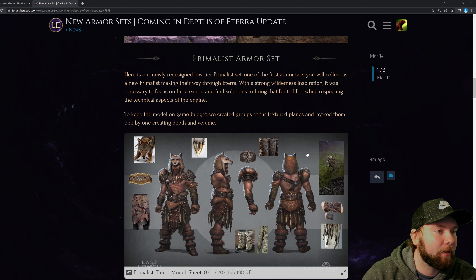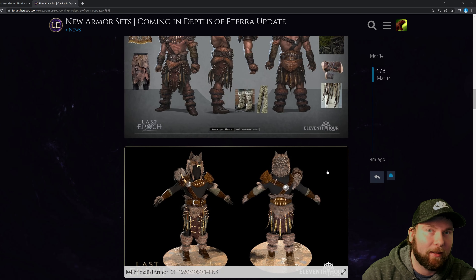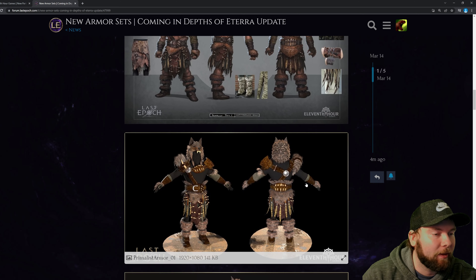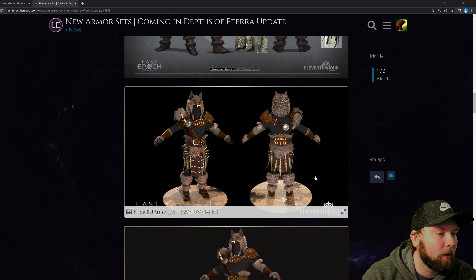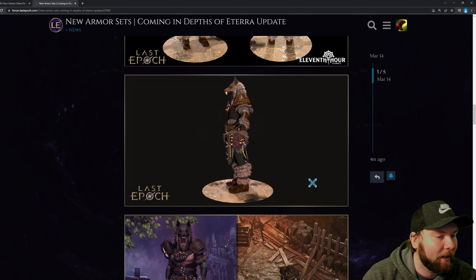The next set is the Primalist armor set, which is definitely very animal related, as he is a companion-based character that's either transforming or has companions and pets. You can see there is a ton of fur on almost every aspect of his set, which really ties him thematically into that class.